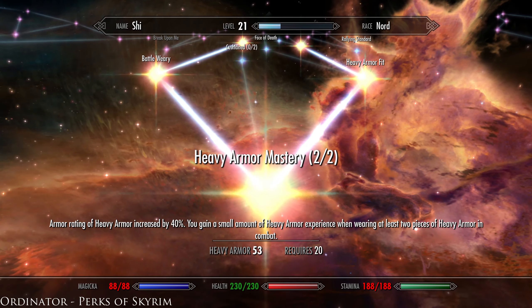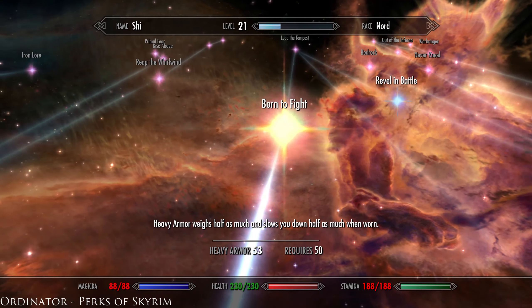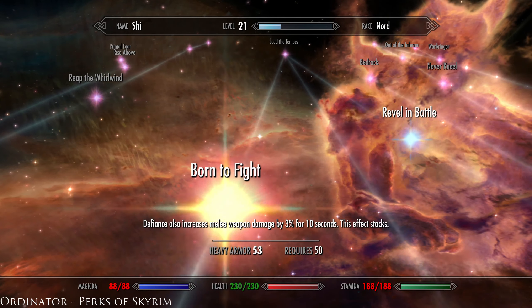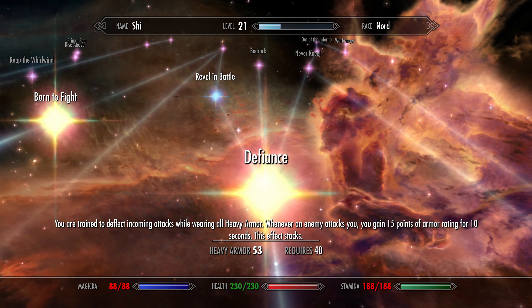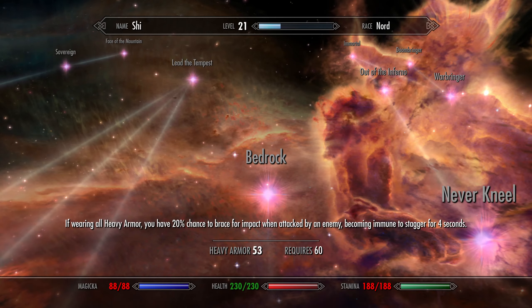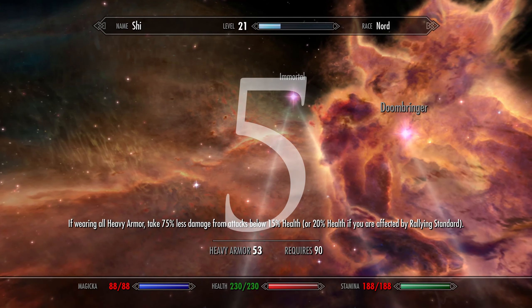Ordinator is a must have if you want to bring new life to the perks and gameplay of Skyrim. The mod overhauls all perk trees for a total of 469 new perks, allowing for many new viable character builds. This mod is available on PC and Xbox.